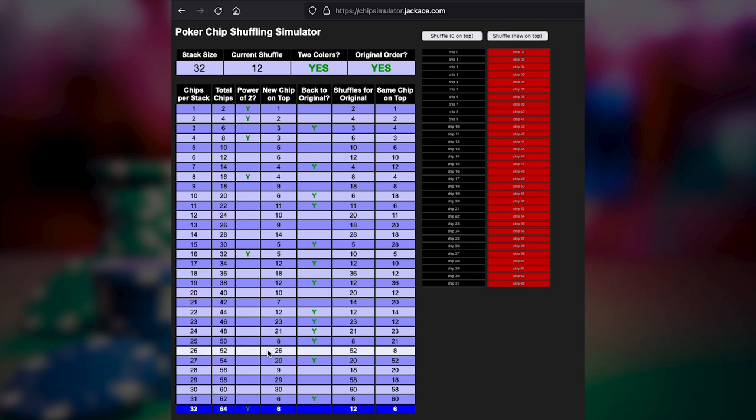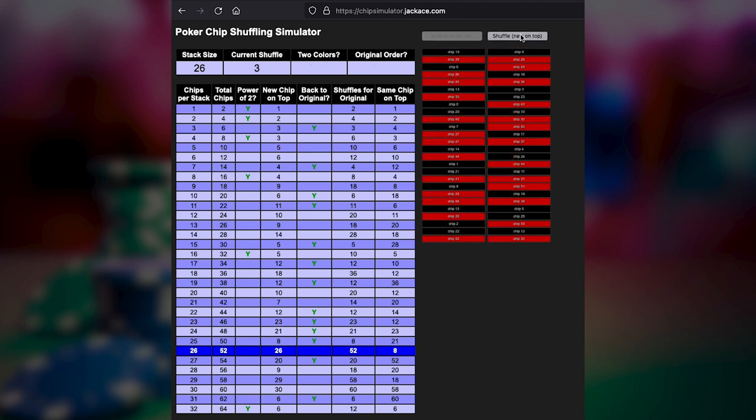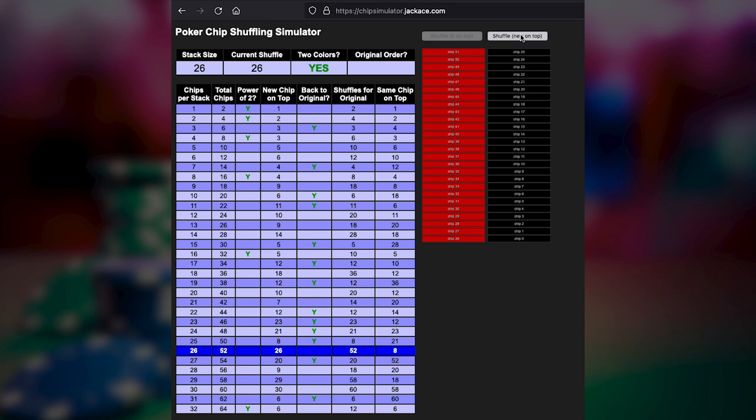You might also notice that if we have 26 chips per stack, or 52 chips total — basically this is a deck of cards, 52 cards per deck — if you did a perfect shuffle with a deck of cards and shuffled them 26 times, the cards are now back in order except completely reversed. So what used to be on top of the deck of cards is now on the bottom, and what used to be on the bottom is now on top.